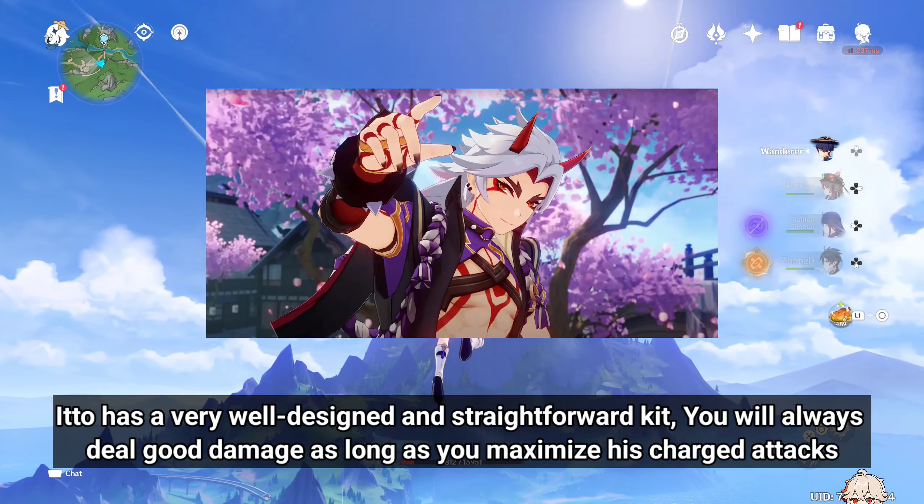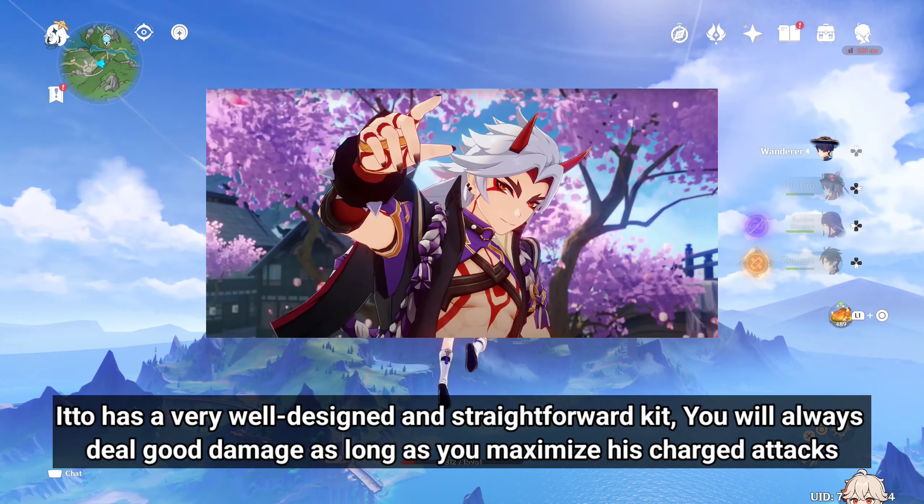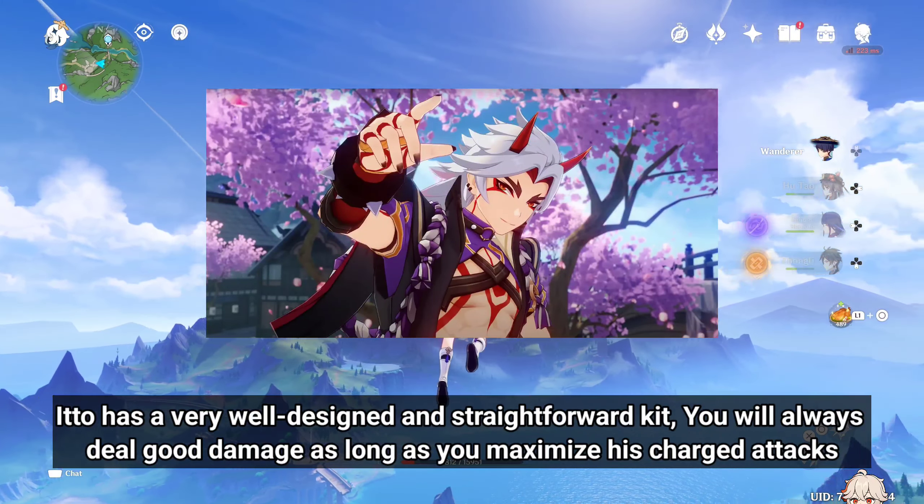Arataki Itto is one of the best Geo Element Claymore characters, and he can deal a lot of damage. Itto has a very well-designed and straightforward kit, and you will always deal good damage as long as you maximize his charged attacks.